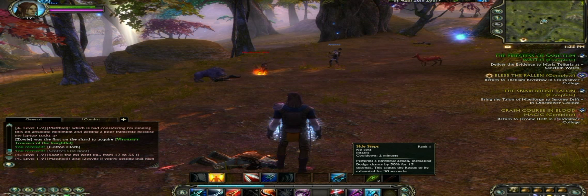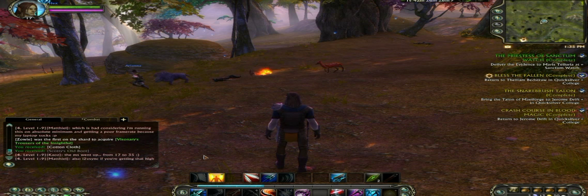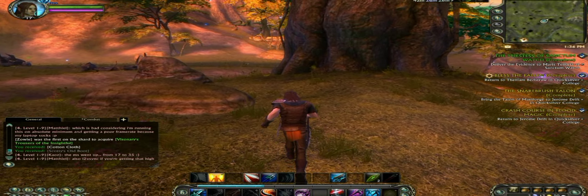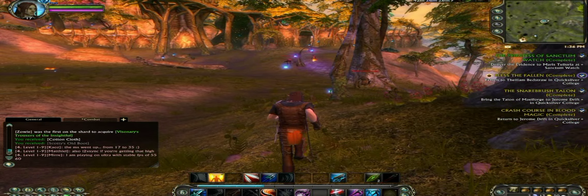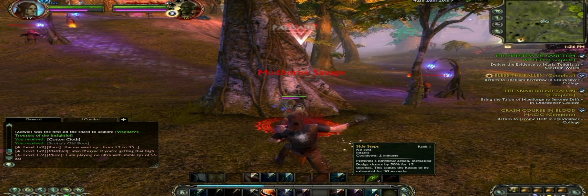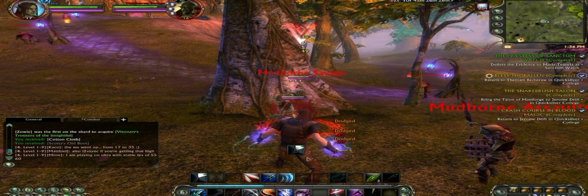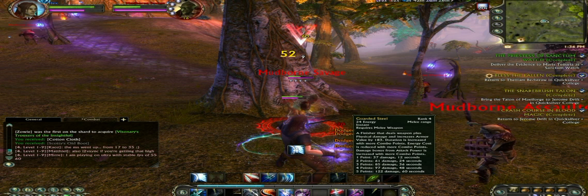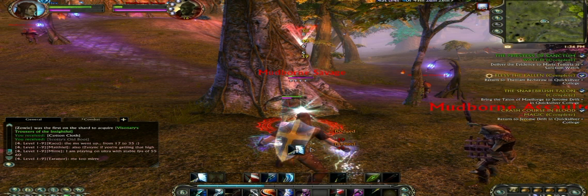I can also increase my chance of being able to use the Reprisal skill by using the Sidesteps buff. This increases my chance of dodging attacks for 15 seconds, thereby increasing my chance of getting to use the Reprisal skill. So now I use the buff, and you can see I'm dodging a lot of attacks, so I can use the Reprisal skill almost all the time whenever it's available.